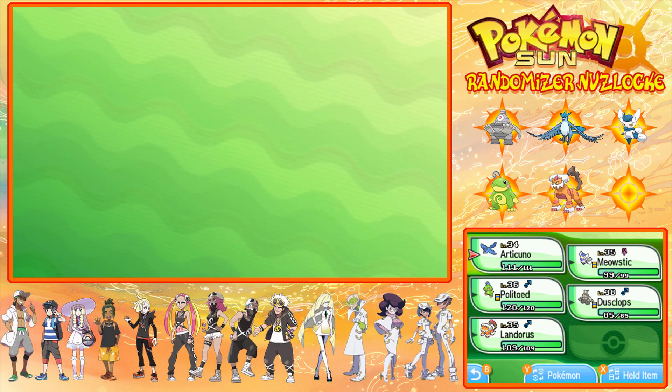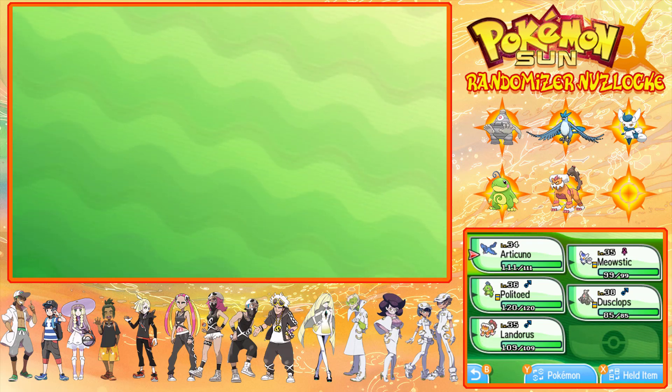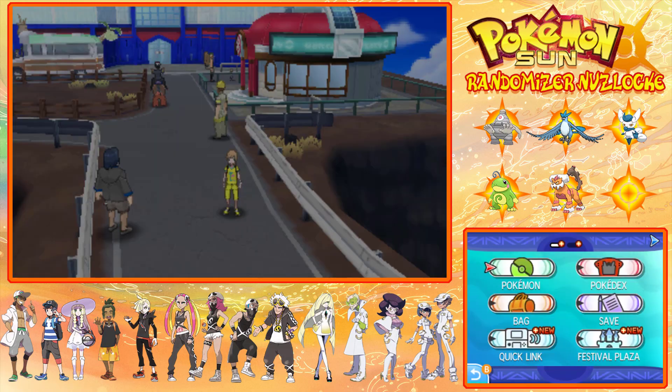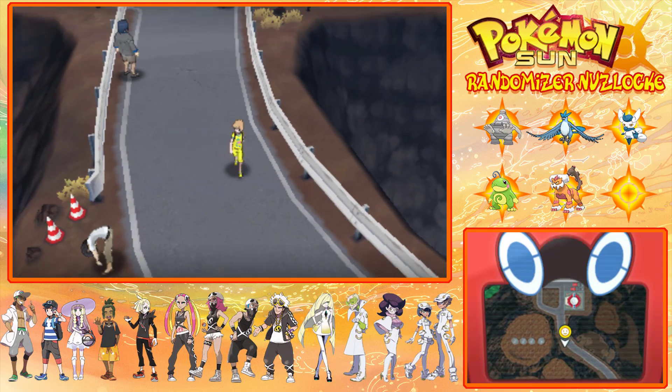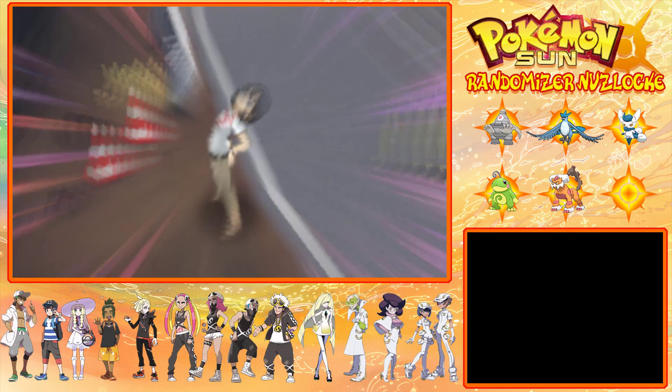I don't think I need to go over my team at the moment - other than our levels, nothing really has changed. Articuno is on 34, Meowstic is on 35, Dusclops is on 38, Politoed is on 36, and Landorus is on 35. Move-wise I don't think anything has really changed. And we're starting with a trainer.